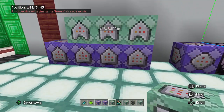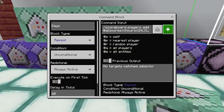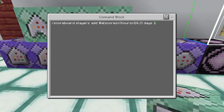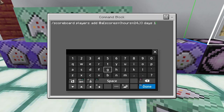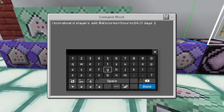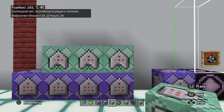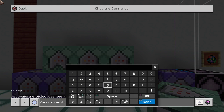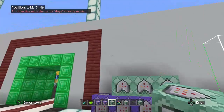Now anyone who has played for 60 minutes has received one hour. Next we work on a days objective. The command is: /scoreboard players add @a[scores={hours=24..}] days 1. Then: /scoreboard players remove @a[scores={hours=24..}] hours 24. Anyone with 24 hours or higher will have 24 hours removed and receive one day. Add the objective with: scoreboard objectives add days dummy.